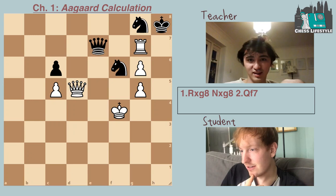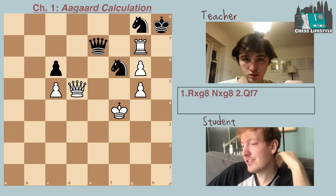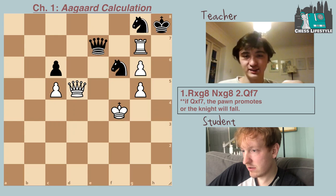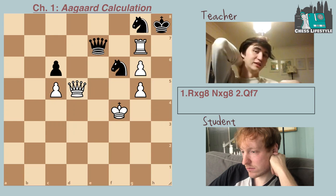Queen f7 — what's different? If you do nothing, I'm going to capture your king. He's not in check, no. The queen doesn't move in the shape of the knight. If the queen wasn't on the seventh rank, then we have checkmate — we have queen h7 checkmate. So it looks like game over.